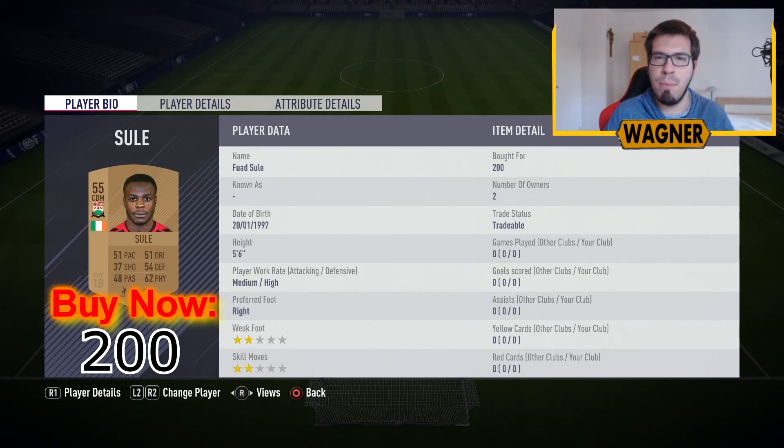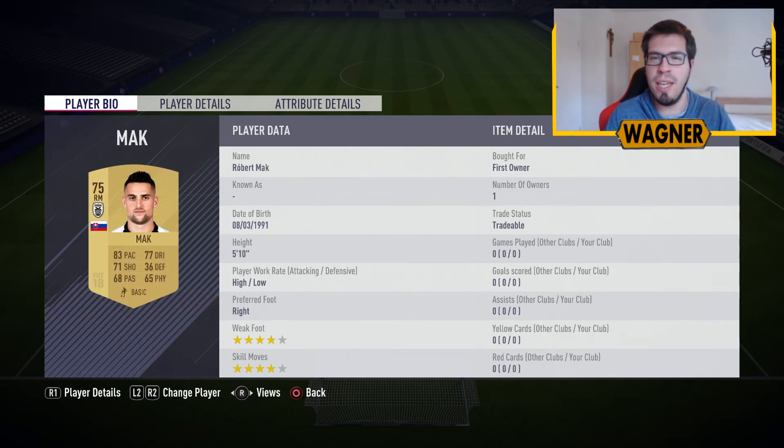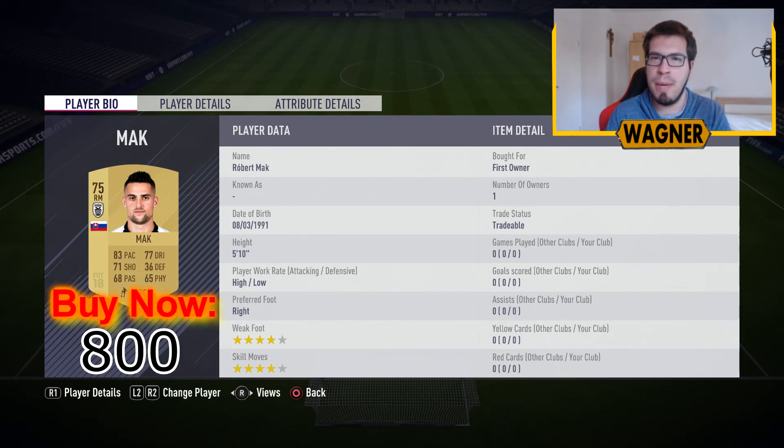Then we have the CDM from Barnett, the 55-rated Fouad Zul, 200 coins. Then we go to the Heas league — we have the right midfielder, the 75-rated Robert Mack, 800 coins. Then the first center midfielder, the 75-rated Bretos Mantalas, 800 coins.